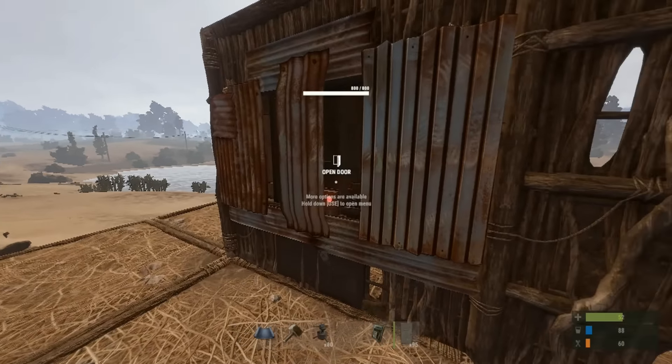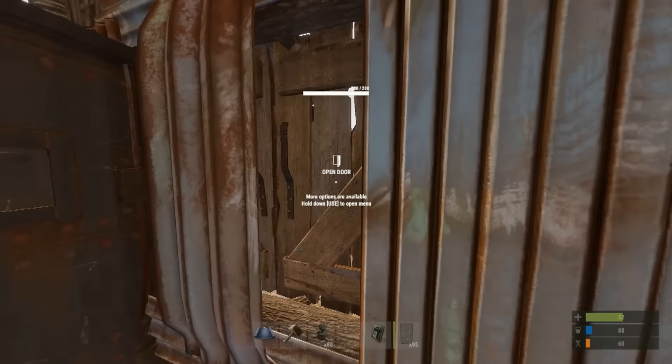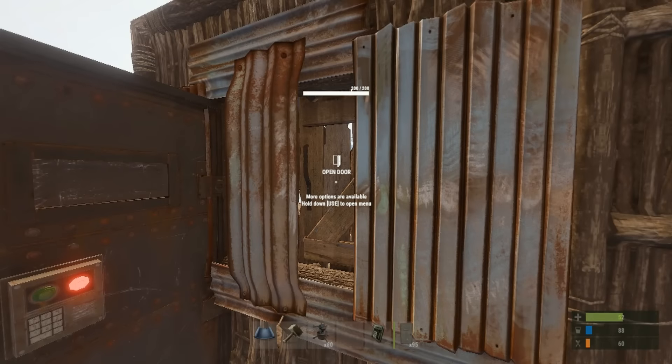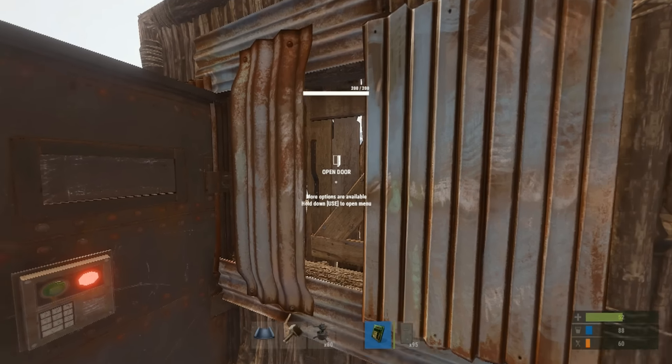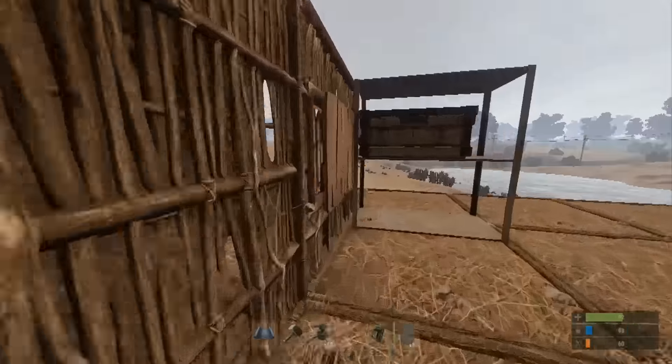As you can see here, we have the metal embrasure, an armored door with a code lock, and if you open the door there are actually shutters inside. I wish you could put a code lock on the shutters, but it won't let you — hopefully that's something that can happen in the future. Let me show you the other side real quick and then I'll show you how I did it.